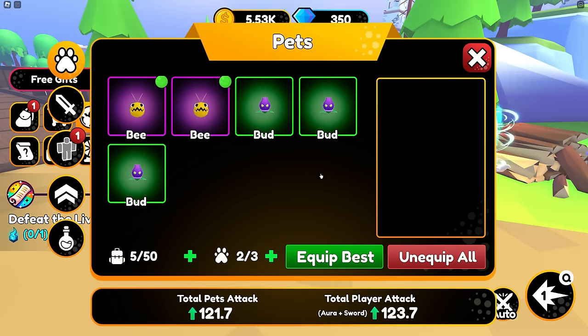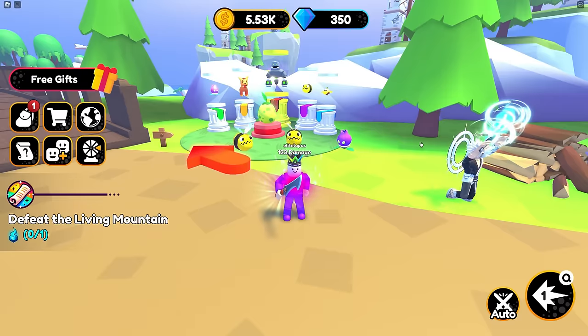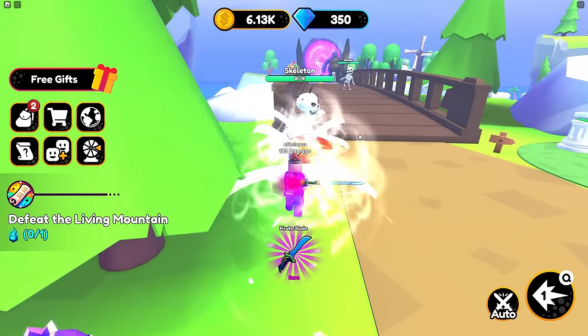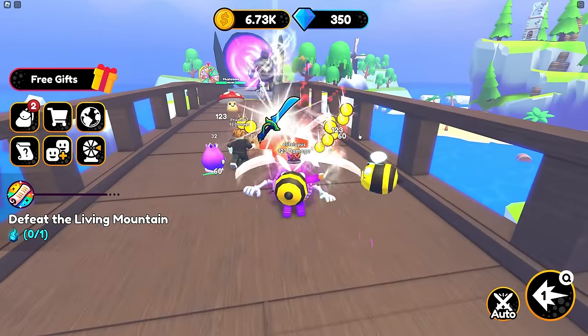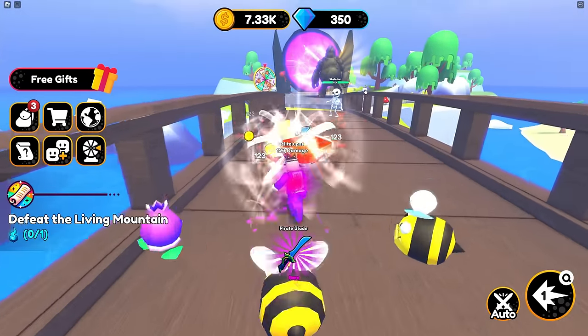Hang on, let's see how many we can actually equip. Equip best. But we confused this one. Nice. We could take these skeletons out, can't we? There's a new blade - it just gave me a new blade and it's a rare one. Nice. Slice, slice, slice. Skeletons going down. You're a main skeleton. Mushroom boy's going - oh my God, what is that?